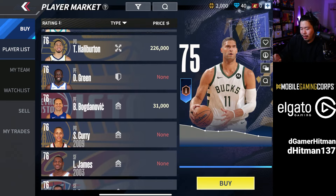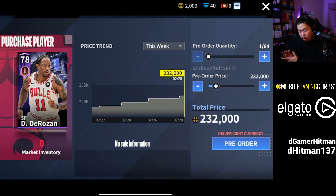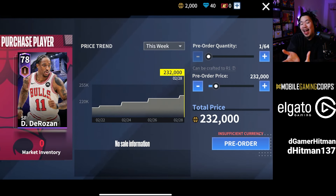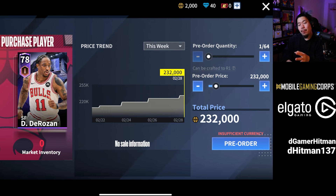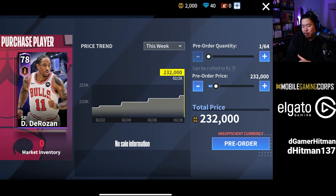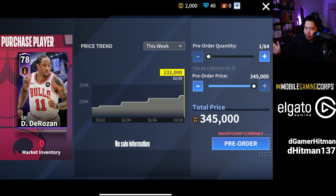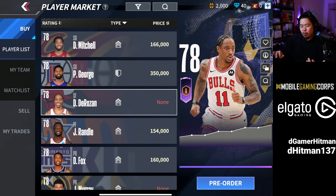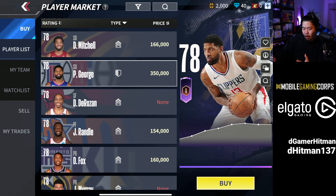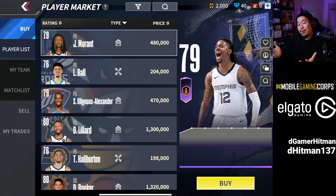Let's go over a few tips on the auction house for buying and selling. When you want to buy a player, just click on them. If they're sold out, you can pre-order — you pay in advance and get the player when it hits the auction house at that price. If someone has a higher pre-order price they get it first, but if you set 3 million and it sells for 2.5 million, you get the 500k back. There's also the watch list: press the heart button on any player and you can track when they become available.